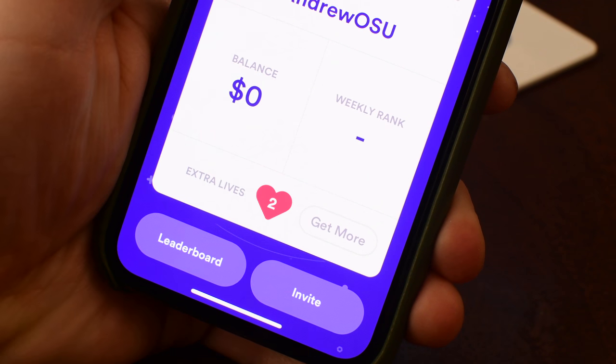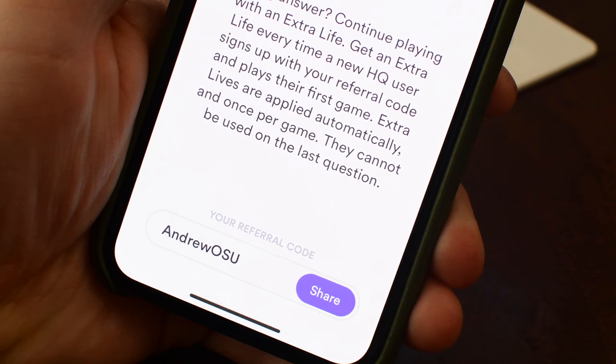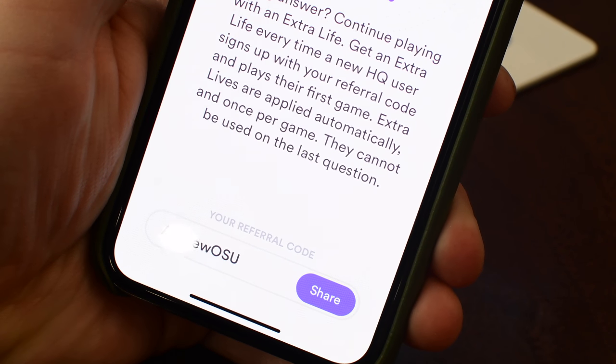If you had zero, it'll show one. If you already had more than one extra life, it'll just increment from there. And of course, it only works one time.